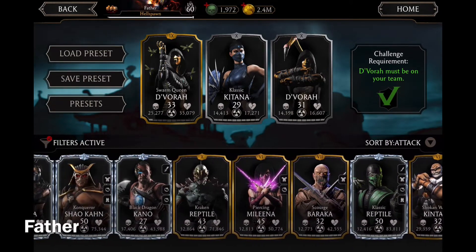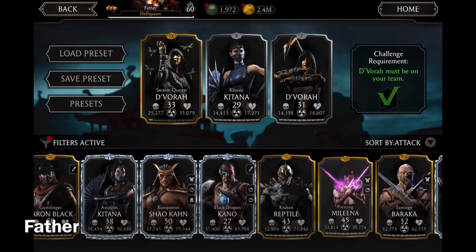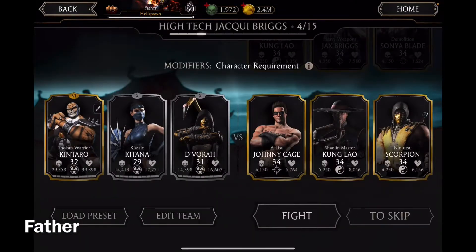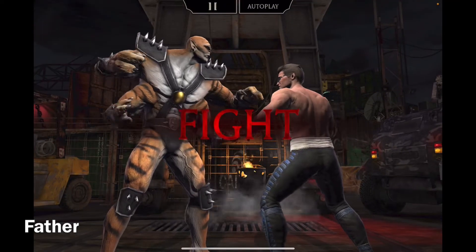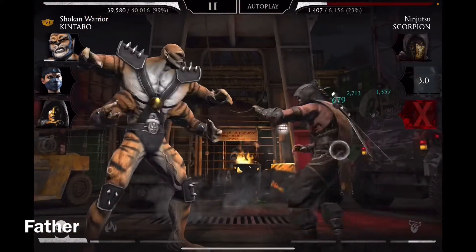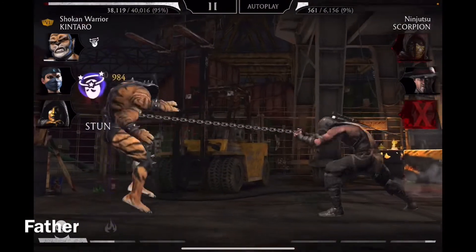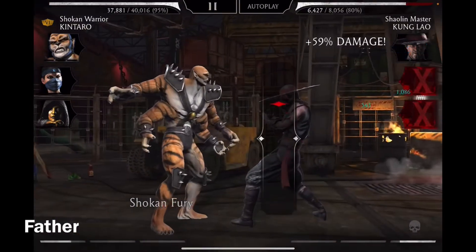Now to use the silver D'Vorah, the original D'Vorah. Who should I use her with? I'll use Classic Kitana, another silver character, and Shokan Warrior Kintaro. That's the fourth battle, and this will be my team for the next three battles.